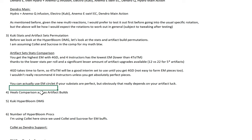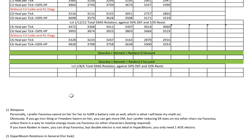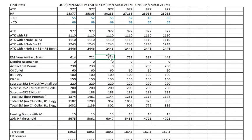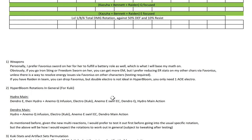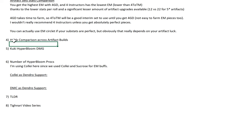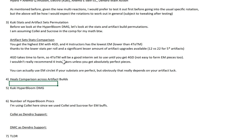I wouldn't really recommend 4 Instructor unless you get absolutely perfect pieces. Now between CR and EM circlet, you can actually use EM circlet if your substats are perfect because of the amount of crit you have. But that really depends on your artifact luck. For me, I'm using EM circlet because I have decent crit but lower EM rows on my flower and feather, so my personal EM is around 613. My rows aren't perfect but it's still good enough — I'll still be able to get 1000+ EM with all the different buffs, even with a Favonius weapon giving no EM stats.